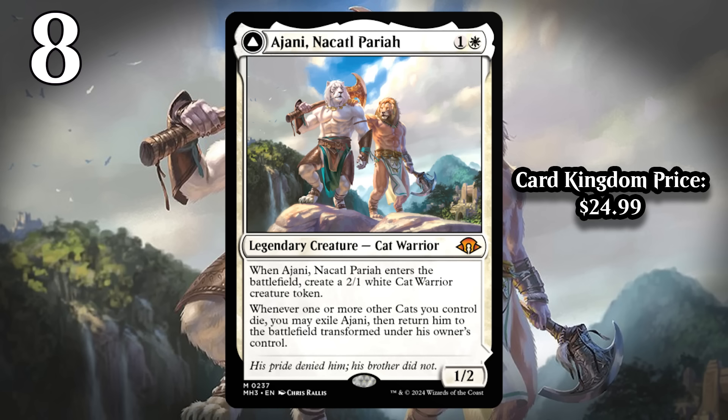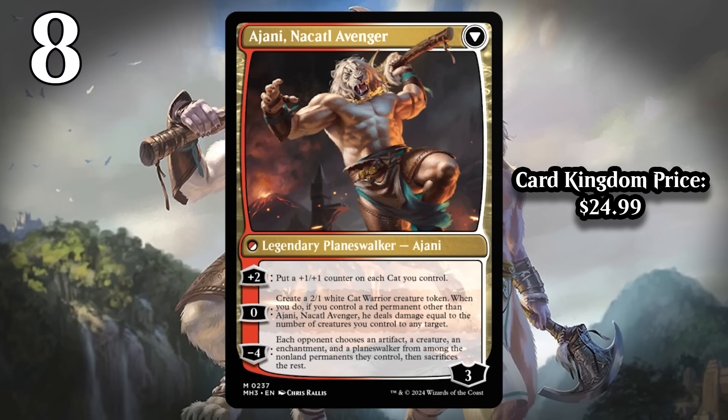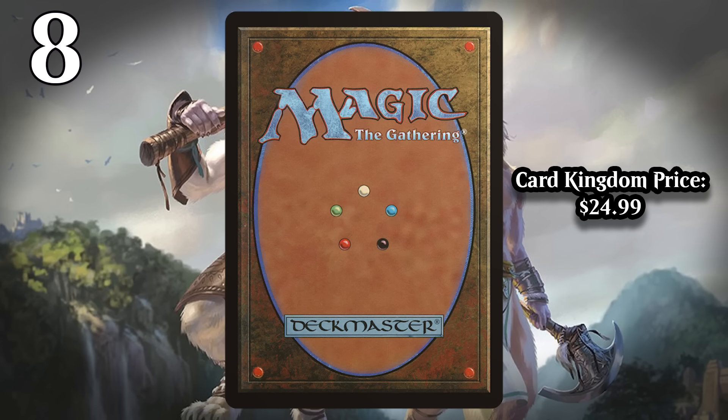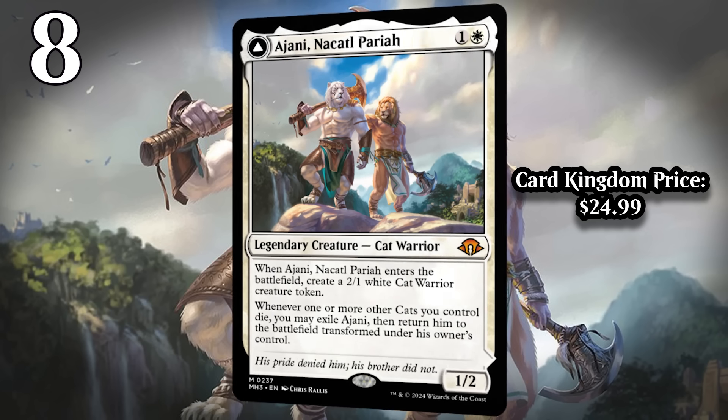That's made even more painful by the fact that if the cat token or any other cat you have other than Ajani dies, he transforms into a pretty powerful planeswalker — one that can buff all of your cats and one that can make a cat warrior creature token to protect him. If you happen to have another red permanent around, it even does damage equal to its power to any target. Your opponent can try not to let your cat die so you never get the planeswalker, but then they're just taking two from it every turn. Most of the time you'll get a two-for-one at worst, and a lot of the time you'll transform this and take over the game completely.